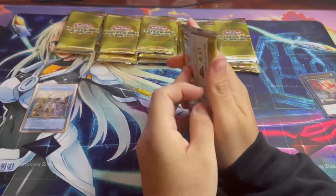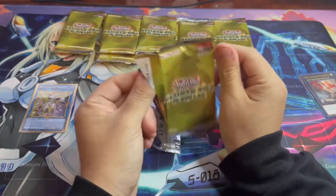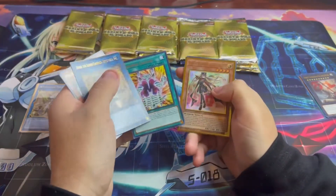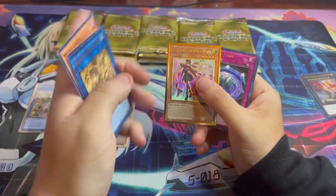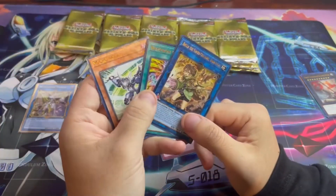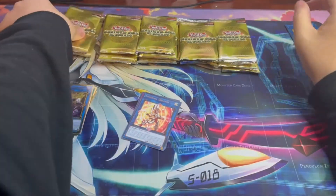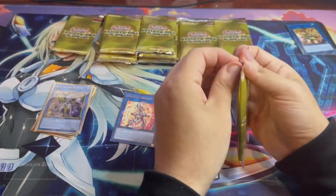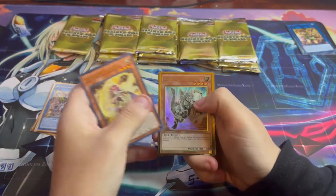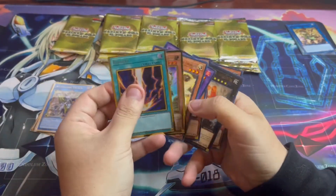That is the very first pack and I still have practically five boxes to go. There's another good card — another rare. I accidentally went into the gold right there. These two are still like decent. That is pretty good — this is a huge first box. The only thing that could make this single box better is if I got another Access Code Talker or the IP Masquerena. That's pretty good, that's decent.